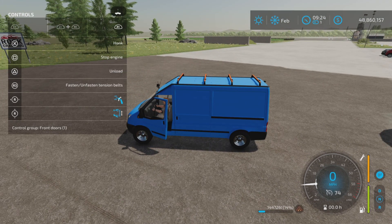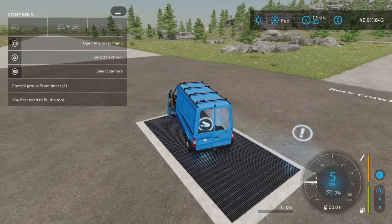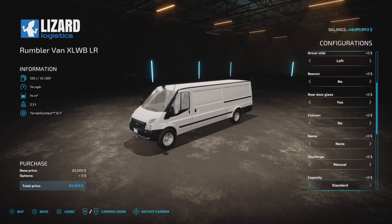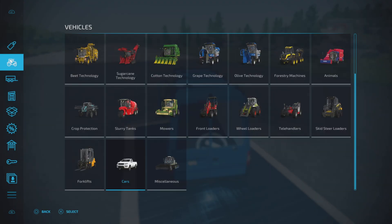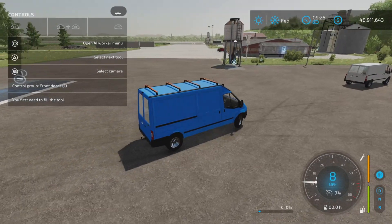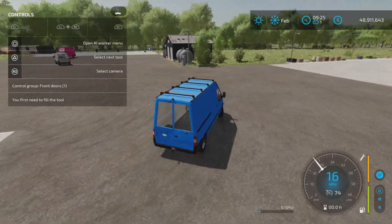Nothing else seems to have changed here. The discharge on this one I've set to automatic. When I set discharge to automatic, watch what happened when I drove over the sell point - it automatically unloaded. So if you have automatic unload on, be careful of where you drive, because if you drive over a sell point it will empty very fast, pretty much right away.